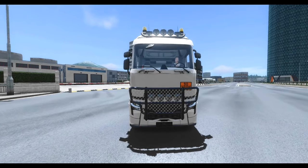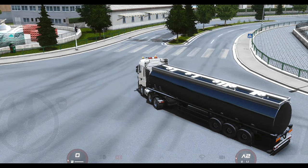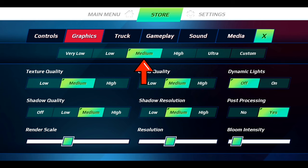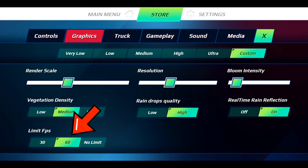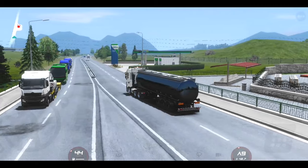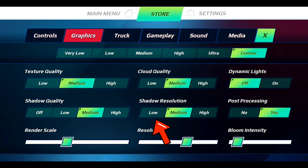After opening the game, if you still notice lagging or your gameplay isn't smooth, go to your game settings and click on the Medium Graphics option and select 60 frames per second. Then increase your resolution a little bit. If your gameplay still lags after these settings, set the Shadow Quality and Shadow Resolution to low.